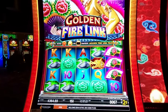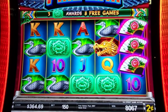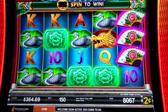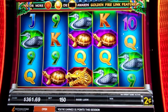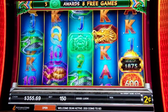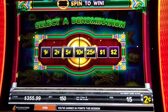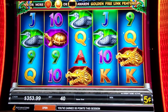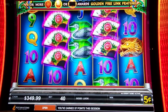Alright, I'm gonna do some back spins — let me get you zoomed back in. Now we're up to $364. Gonna do some back spins on this two cents. I'm gonna switch it to nickels, doing two dollars a spin.